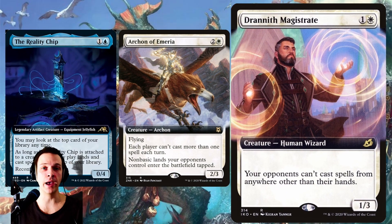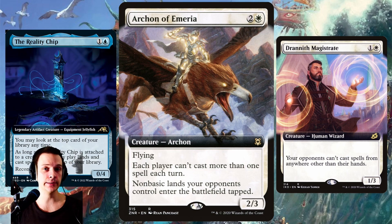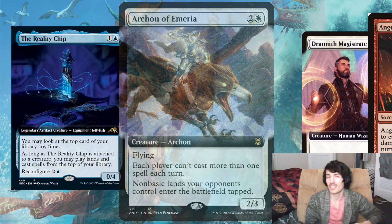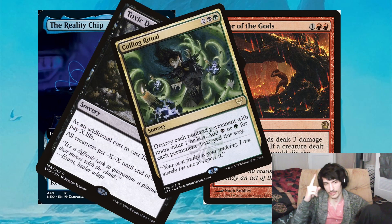Another really important thing to think about is that currently in the format, Rule of Law effects and even cards like Drannith Magistrate are really popular. It's currently something of a war between turbo storm Ad Nauseam versus Rule of Law stax. So if you really want to build around the ship, you might need tools to deal with common creatures like Archon of Emeria and Drannith Magistrate. Notice that these are creatures with toughness three — that means you can run three-damage boardwipes to get rid of these problems, such as Anger of the Gods or Toxic Deluge.